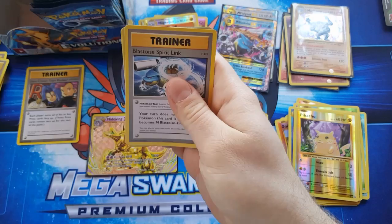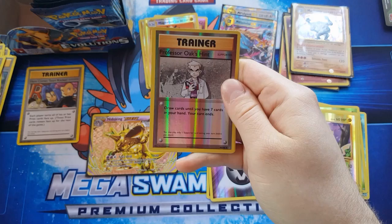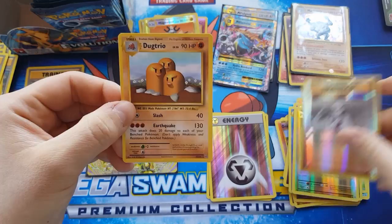Switch, Blastoise spirit link, Energy Retrieval reverse, Professor Oak's Hint, and Dugtrio.